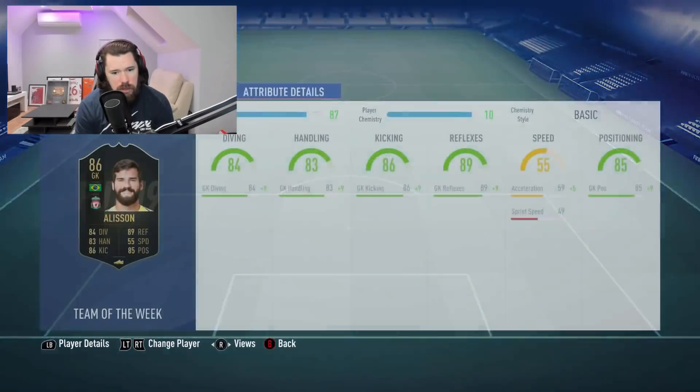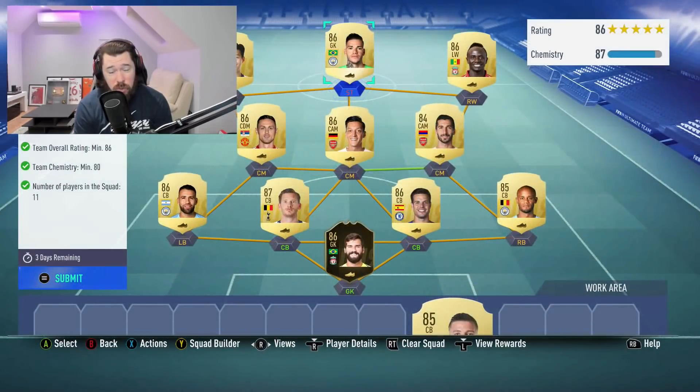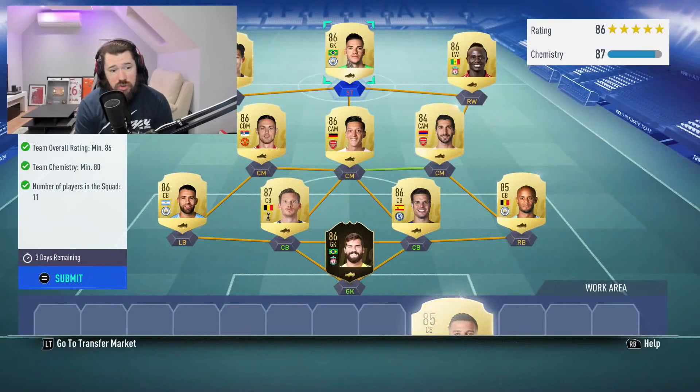How many of these are untradable? Alisson — untradable. Kompany — tradable. Then tradable, tradable, tradable. McTominay — untradable. Mane — untradable. Son — untradable. Edison — untradable. For half of that team being untradable, I am more than happy to trade that in.